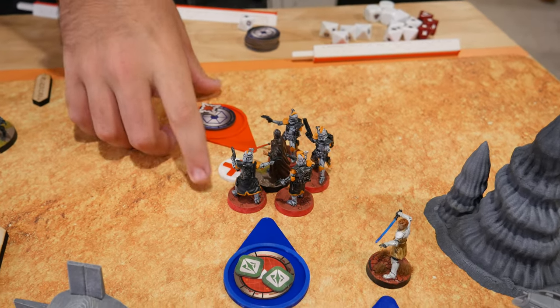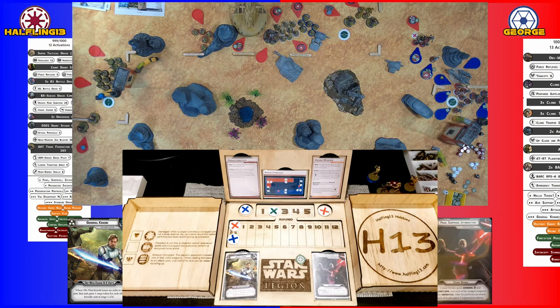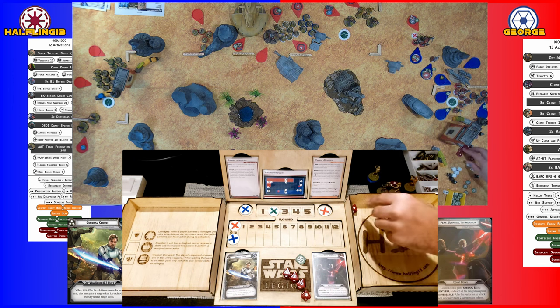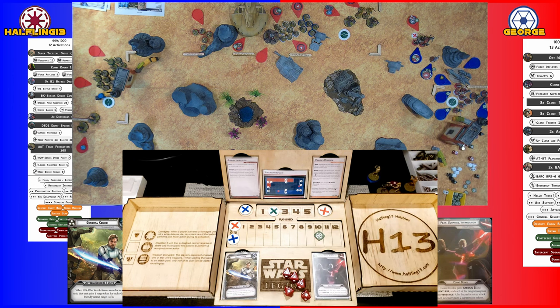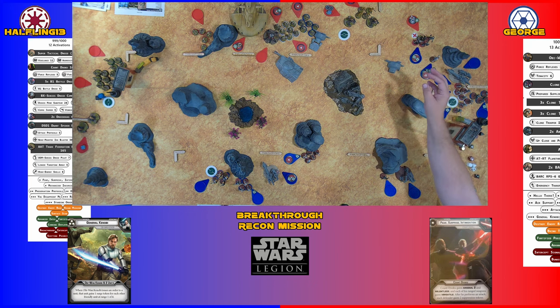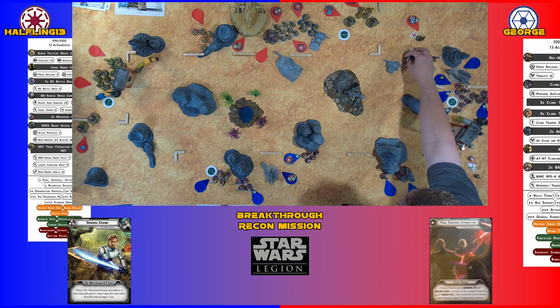Obi-Wan hits these guys with his lightsaber and then lightning to them. He has Pierce 2 — saying all five. Five Pierce 2 — I get seven dice. Got practically all of them. They're dead. Even with surges, I still failed three.